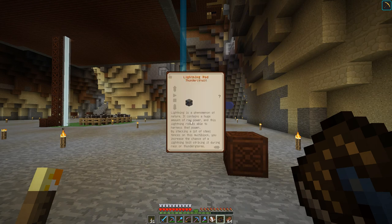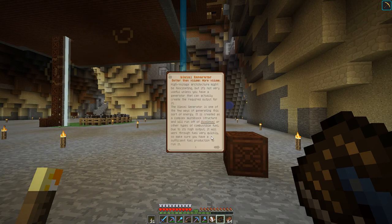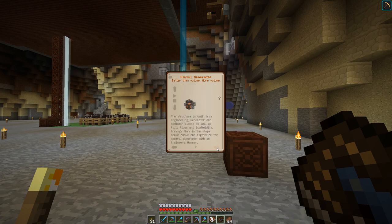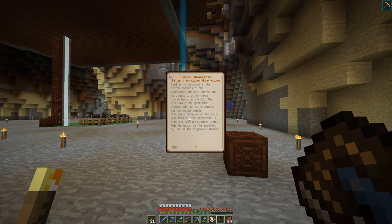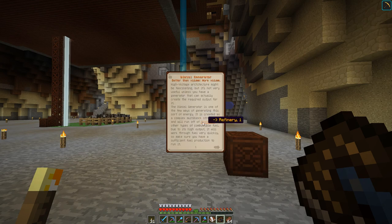We could go into lightning rods, which I might get to eventually. But the diesel generator can generate up to 4096 RF per tick, so we're going to set up this diesel generator specifically for the excavator. And to get to that, we're going to have to generate biodiesel.